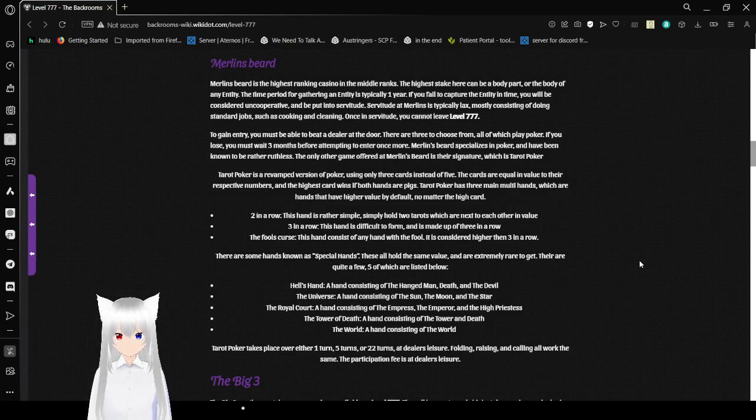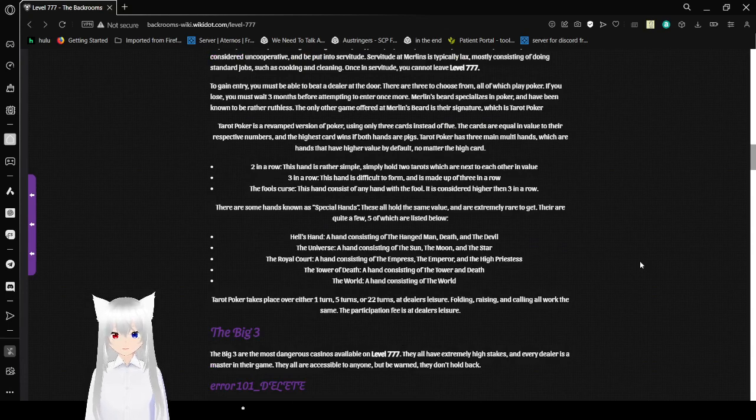Tarot Poker is a revamped version of poker using only three cards instead of five. The cards are equal in value to their respective numbers, and the highest card wins if both hands tie. Tarot Poker has three main multi-hands — hands that have higher value by default: Two in a Row (two tarots next to each other in value), Three in a Row (three in a row), and The Fool's Curse (any hand containing the Fool). The Fool is number zero, considered the tarot card with the most potential.